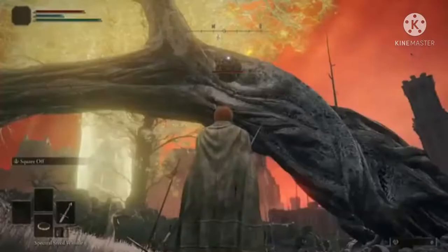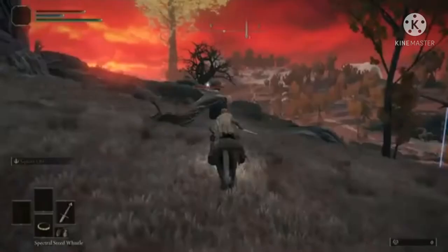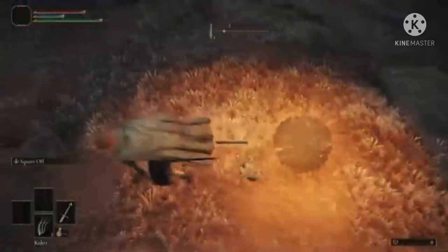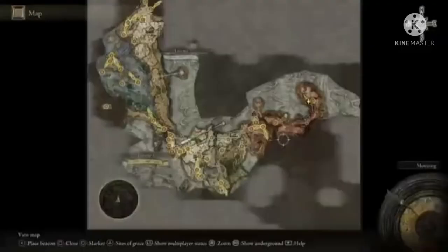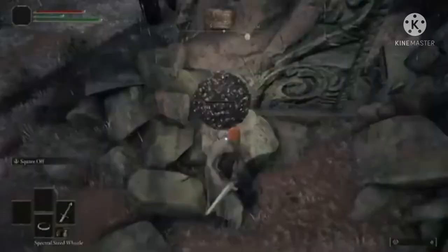There's a stone 4 in Northern Caelid, and a stone 8 at the beginning of Dragon Barrow. There's a stone 9 in Bestial Sanctum, west of the bridge.